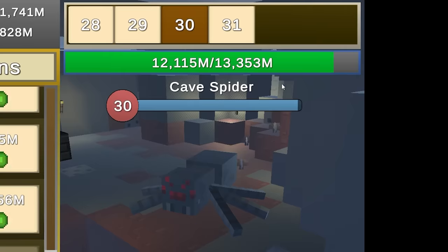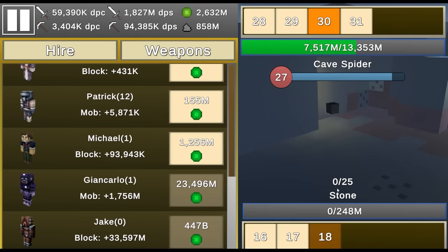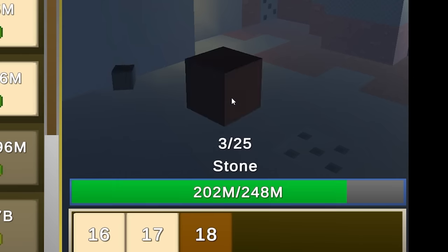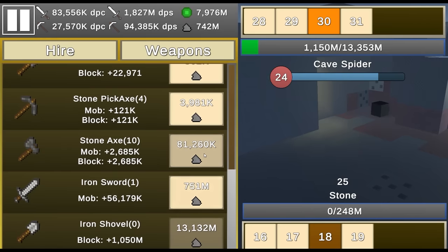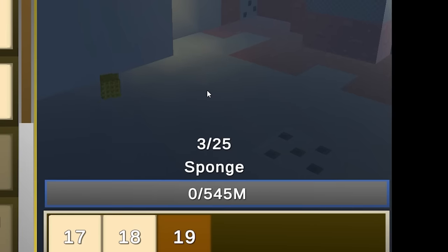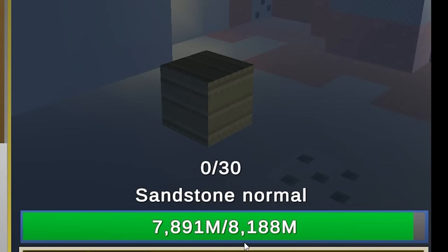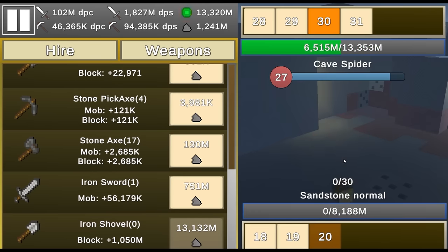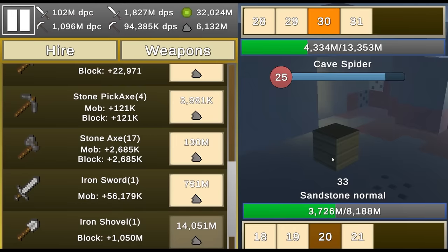I now have enough — Gian Carlo is hired! He's killing the cave spider all by himself. The iron shovel costs 13 billion dirt and gives 1 billion block DPS. I'll spend everything on the stone axe to make clicking really strong. Next block is a sponge — dies instantly. After that is sandstone with 8.1 billion health — takes a while but gives 500 million dirt each. There we go — 13.2 billion dirt. Let's buy the iron shovel. Look how quick I'm destroying the sandstone now!